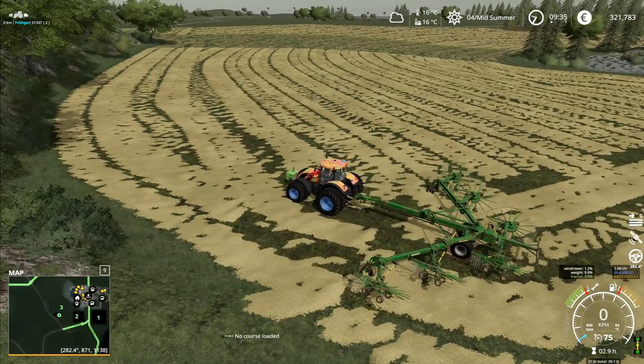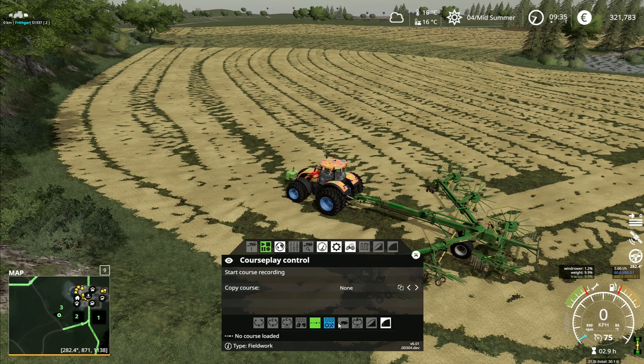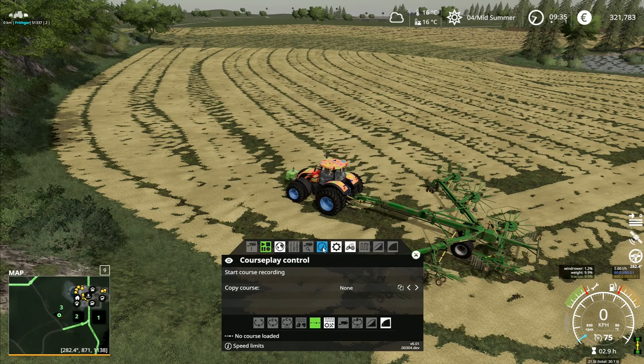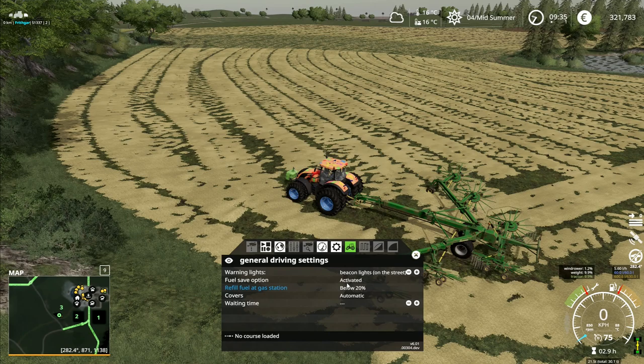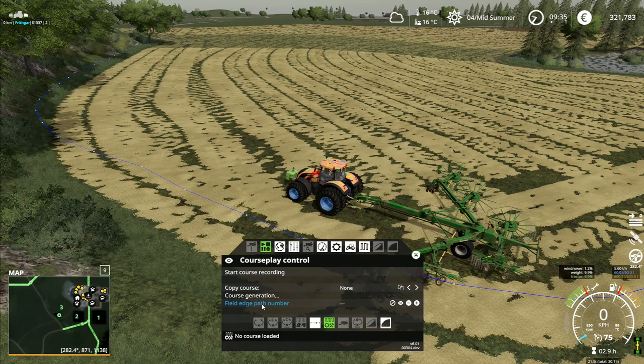We're going to see if I can puzzle out how to do a CoursePlay course. So we go here — we've got CoursePlay control. This is CoursePlay, start course recording, copy course. Down here I've got fieldwork. Here I've got manage courses, speed limits, settings, general drive settings, refill fuel, save option. I don't want any of those. So I go back to this one, switch to fieldwork, start course recording, copy course, course generation, calculate current field's edge path — okay that's the very outside edge of the field.